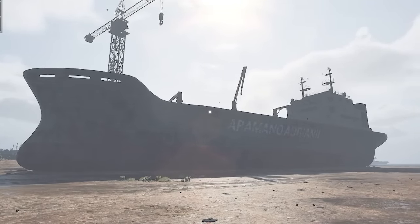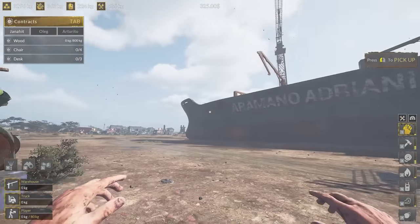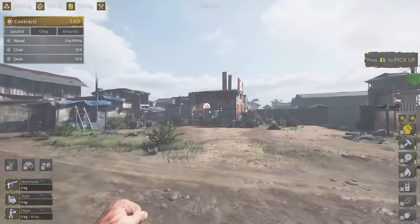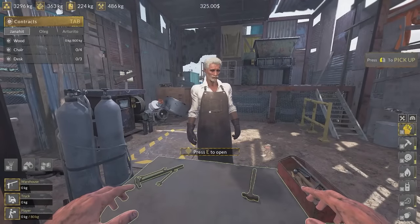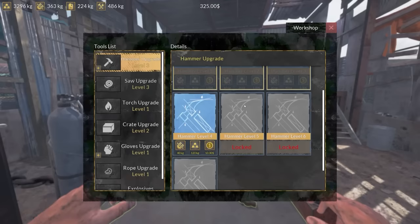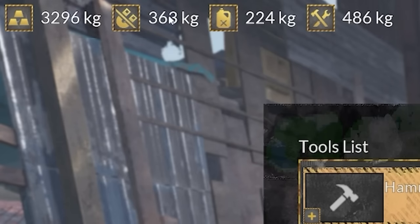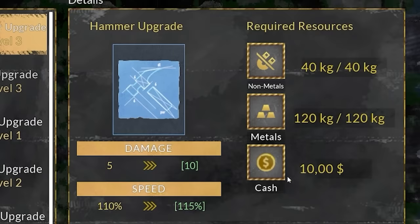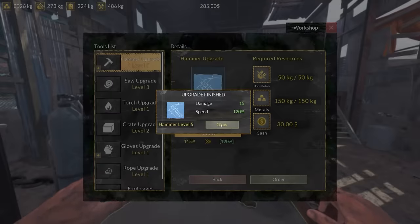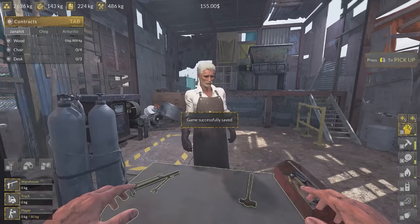Over here we've got a brand new piece of equipment - the winch. I do just want to upgrade some of my equipment though. I've unlocked a load of blueprints, so if I come over to this shop I can use those blueprints to upgrade my equipment. For example my hammer - we can get the level four upgrade. We just need 40 kilos of non-metals. Let's order that. Damage goes up, speed goes up. I can afford level five, level six, level seven as well - our hammer is going to be an absolute beast.